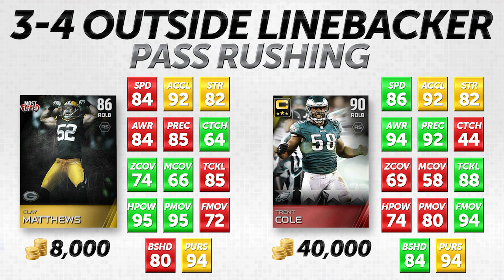Clay Matthews is not quite as fast as Trent Cole — he only has 84 speed. But they do have the same acceleration, similar to what we saw with Freeney versus Miller. You're not likely to see either player get to their top speed very often, so it won't be that substantial a difference. 84 speed isn't terrible for a linebacker anyway. And in strength they're the same as well — so that's one area where Dwight Freeney lagged behind pretty substantially. Freeney was also behind a lot in block shedding with that huge 25-point gap, whereas Clay Matthews has about an 80 block shed — only a four-point difference between him and Trent Cole.